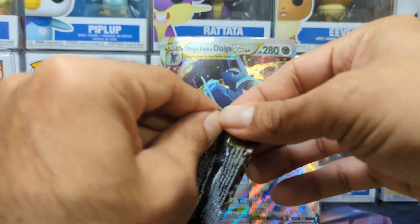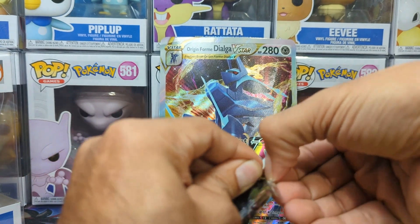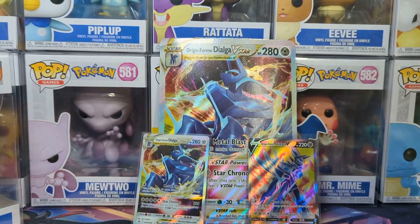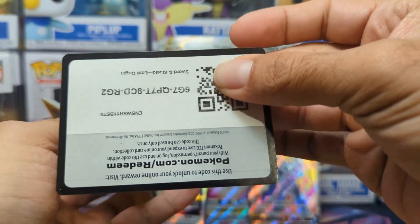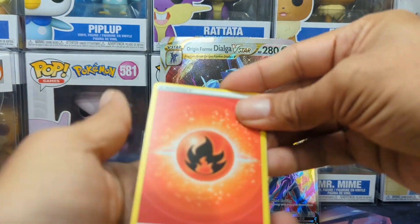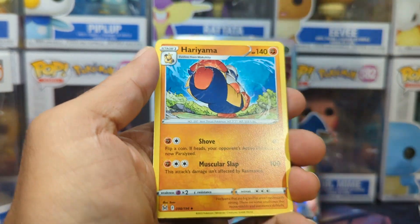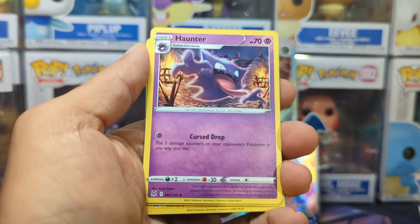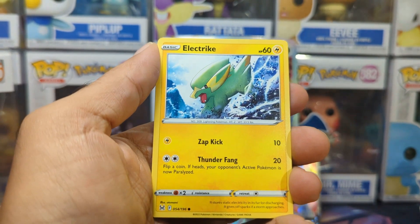Five packs up and zero hits. So we are hoping for some last pack magic. I think overall I'm just happy with the promos that you get, and then the pin of course is amazing. I got the box at a discount — it's usually $40 MSRP and I got it for $30. So we did good. I'm happy with that overall. Let's see what we're going to do with our last pack.